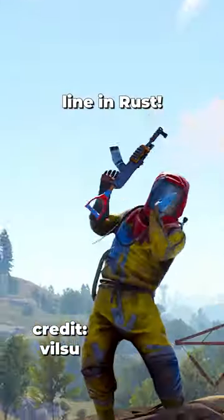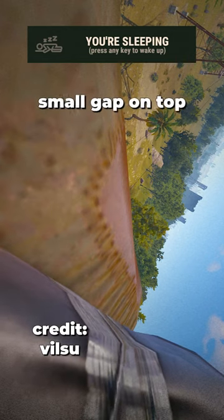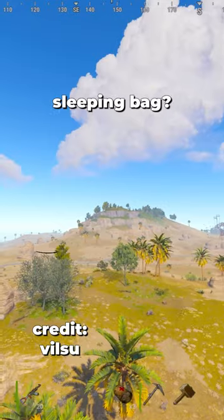Respawn on top of a power line in Rust. The power lines are what the zipline system is built off of, but did you know there's a small gap on top of some of them that lets you place deployables, including a sleeping bag?